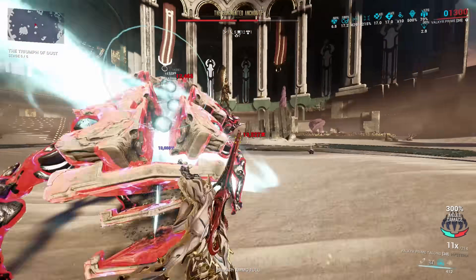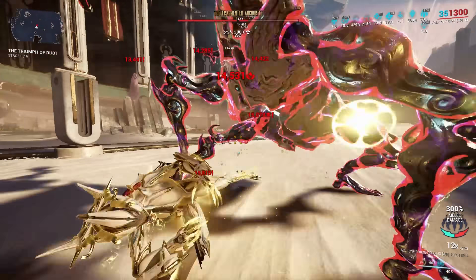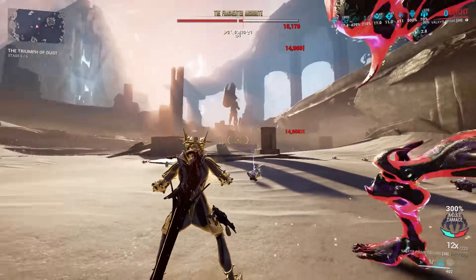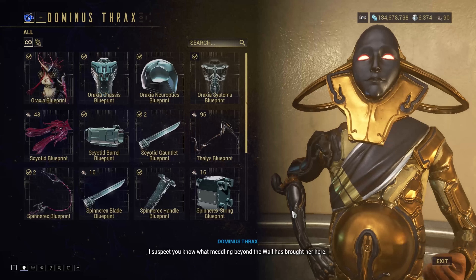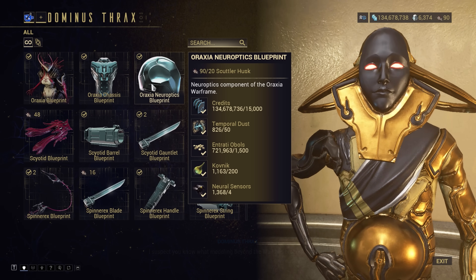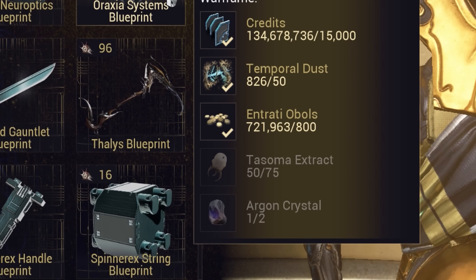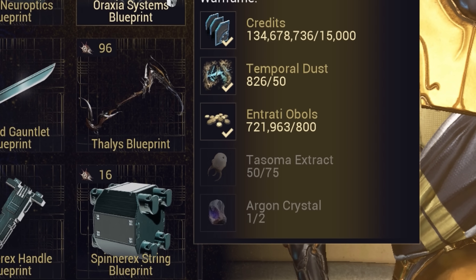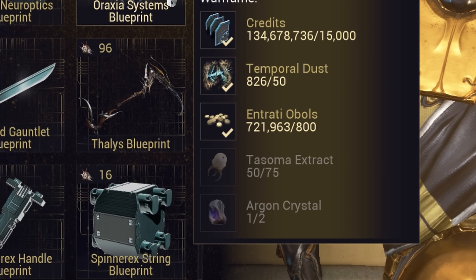Getting every blueprint, including double Araxia, you're looking at an average of 5 hours on Steel Path, or 6–7 hours on normal mode. That's just the blueprints though. If you've not done lots of Duviri and specifically hunted for resources, you may be short a few pieces. Standout will likely be Tosoma Extract, as it only spawns in low quantities in caves. Acquiring those resources, if you don't already have them, can add a chunk of time.